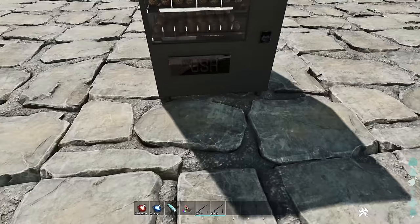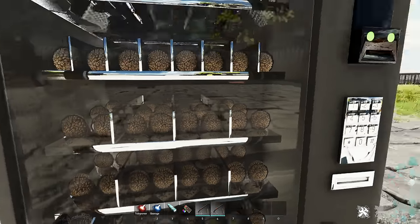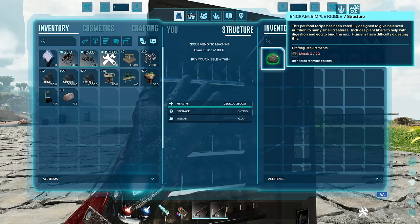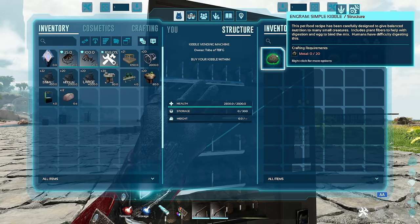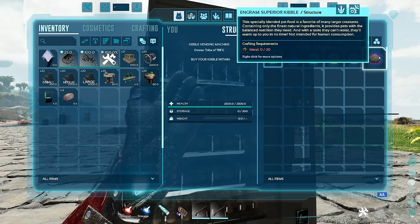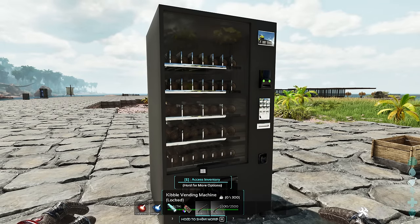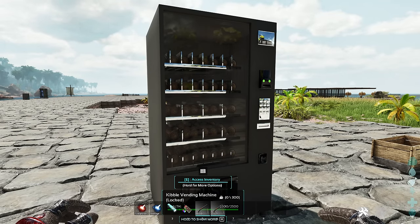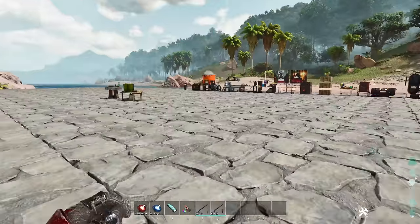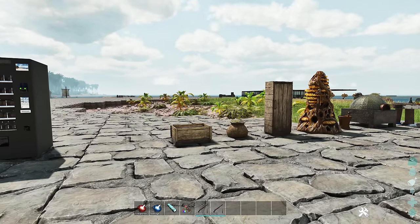The second mod by Cannibalistic is called the Kibble Vending Machine. Look - you can actually see the kibbles in there! Inside the kibbles are just made with metal, which makes it a little bit easier if you're playing on a server where you don't have a lot of time to make kibble. Right now they're all set to 20 metal for whatever one. Obviously some people are going to think that's a little bit cheatier or OP, but honestly Ark is about tailoring your experience to your playstyle. That is Kibble Vending Machine and Easy Tame Editions by Cannibalistic - two great mods.